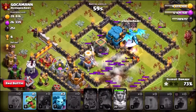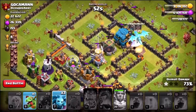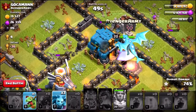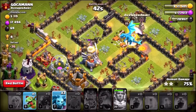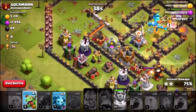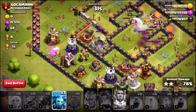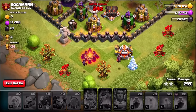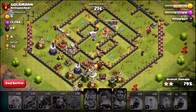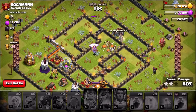Now unfortunately we haven't managed to pick up a triple star, but can we still get a two star? There are still plenty of buildings left around the map, but we've got the Electro Dragon doing Splash Damage. The Grand Warden is taking damage there — Electro Dragon swinging towards the Eagle Artillery. We're going to use a Baby Dragon at the bottom and there finally goes the Eagle Artillery. As you can see from this raid, the way to use the Battle Blimp is to drop the Balloons nice and early and make sure the Grand Warden can protect them — you don't want to leave them to get slaughtered by air mines, air bombs, and air defenses.